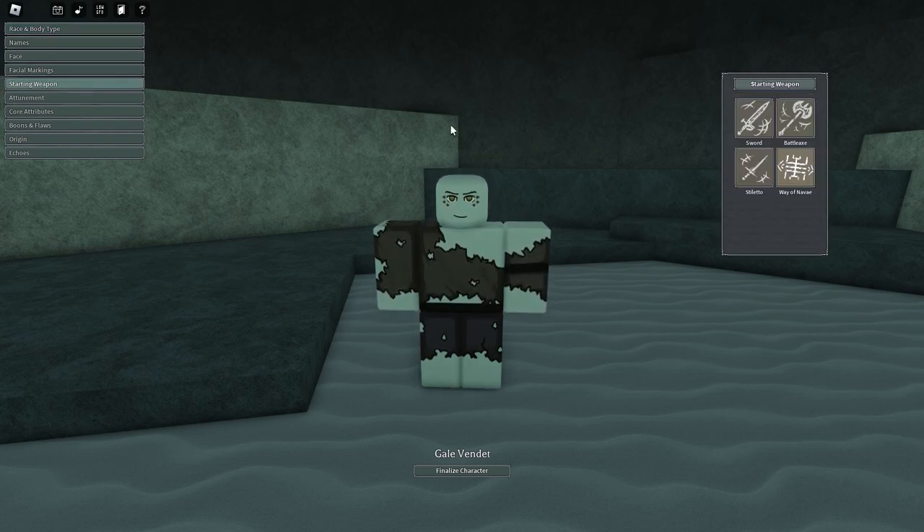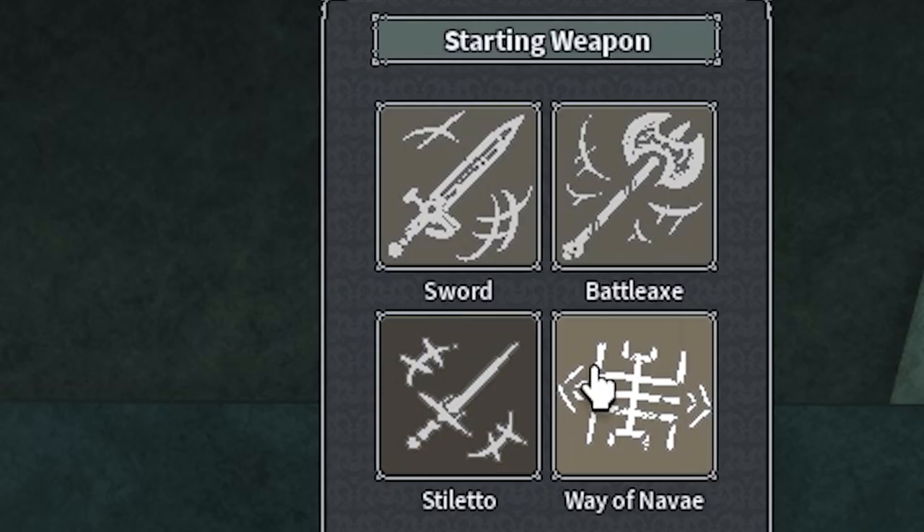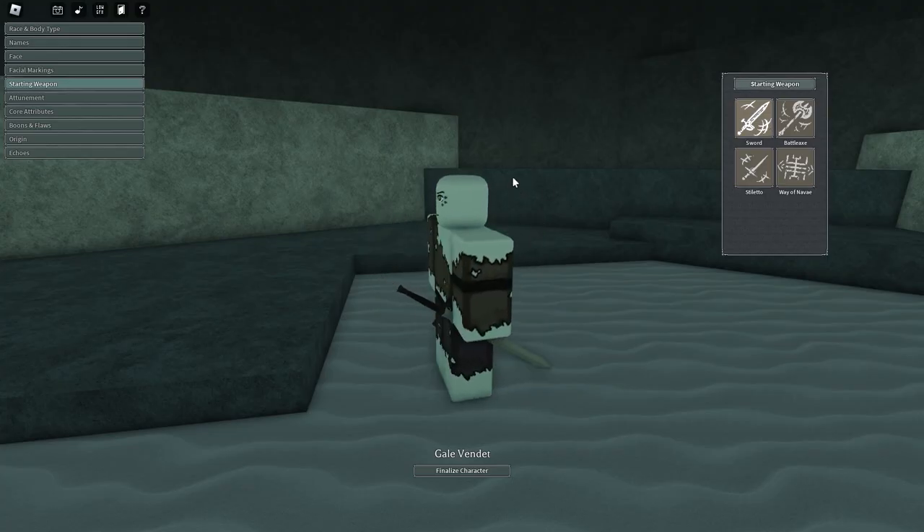If we go to starting weapon — which is the main thing we'll be focusing on — you'll be treated with three choices. You're only going to have the stiletto, sword, and battleaxe. Stiletto swings super quickly but does less damage, sword is in between, and battleaxe swings slowly and does more damage — whichever you prefer. I usually recommend sword for starters because it's just a good middle ground.